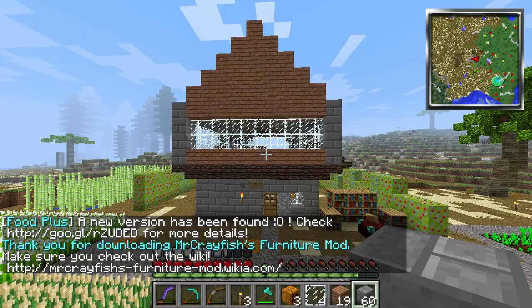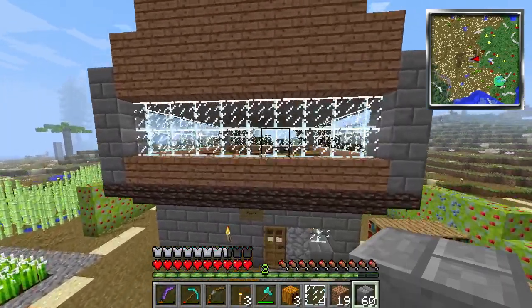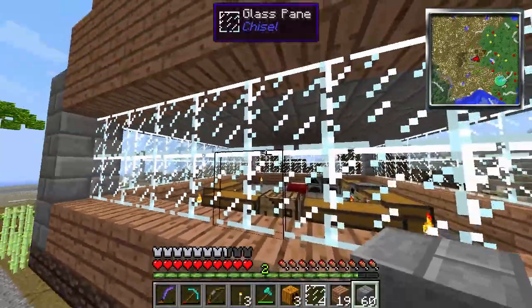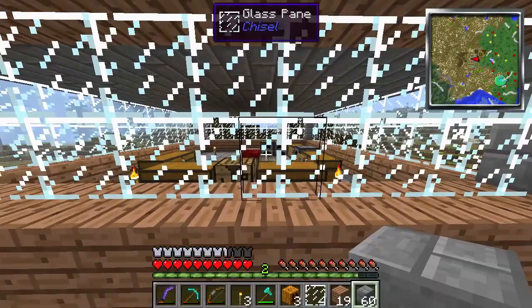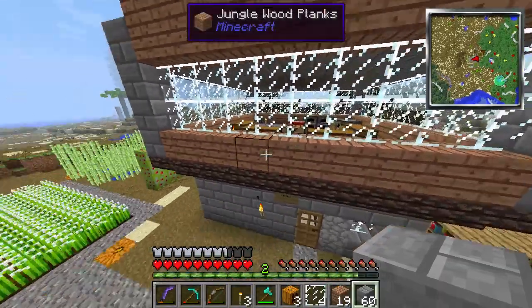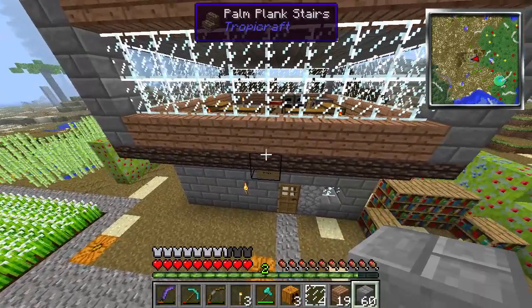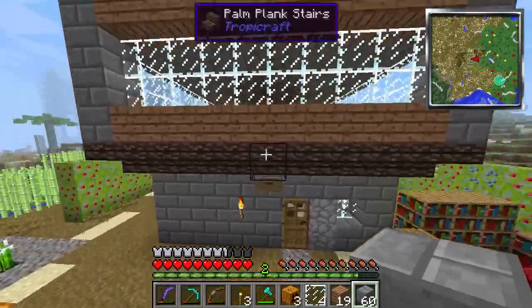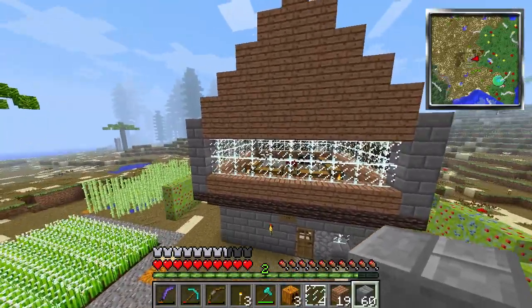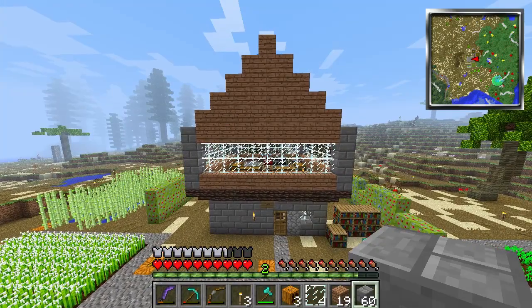Fixing this house is long overdue. As you can see I've already made a start — I've enlarged the first floor by one block in each direction, which has meant breaking and replacing a lot of glass panes. I don't have a silk touch tool yet, sadly. I've started experimenting with different materials as well — a bit of jungle wood planks here, palm plank stairs underneath to smooth the transition. So what I want to talk to you about today is I want to give you a little lesson in historical architecture.